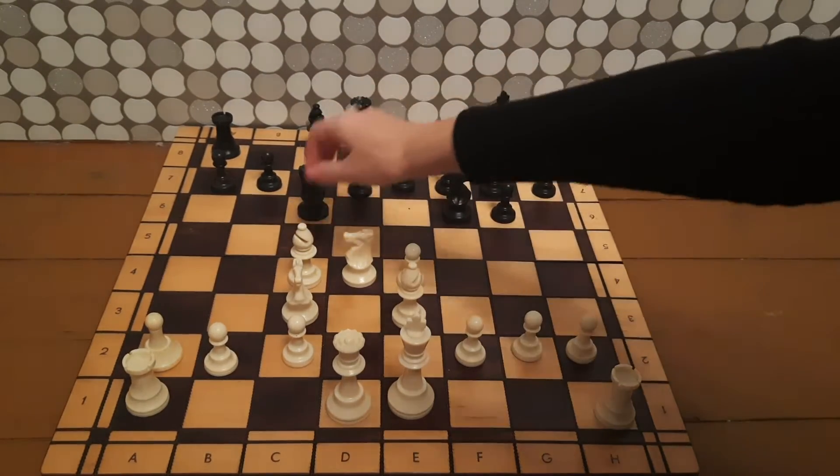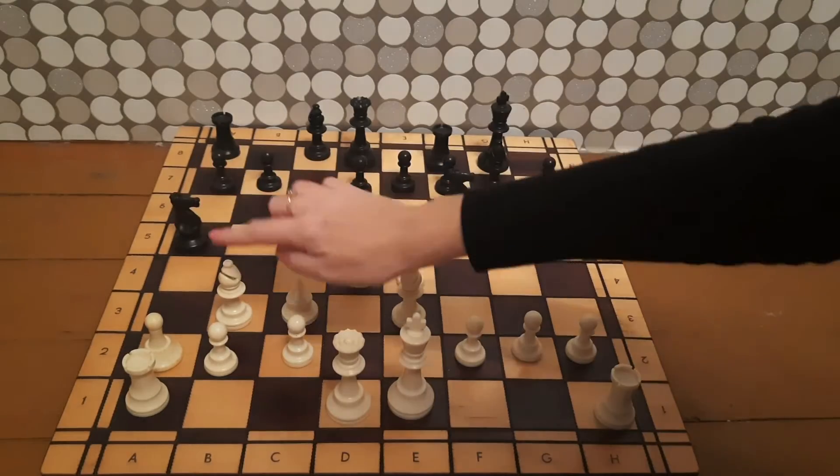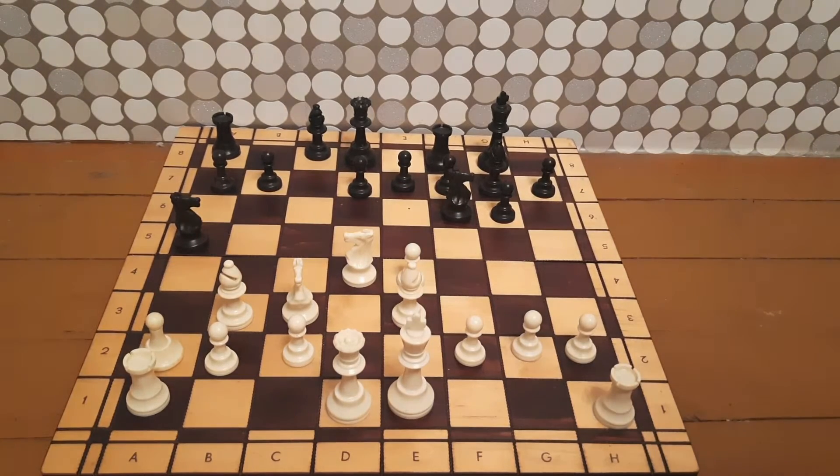White plays bishop to b3, so it was a normal position. Now for black, maybe it was okay to just play d6, but black had quite an interesting idea — why not attack the white bishop? And then if we capture it, white captures and black would have the pair of bishops, which is super cool.